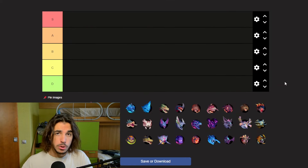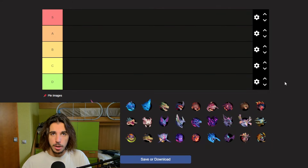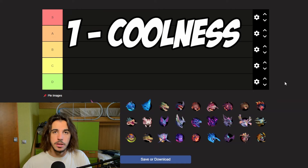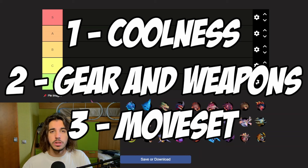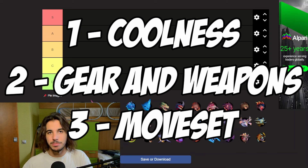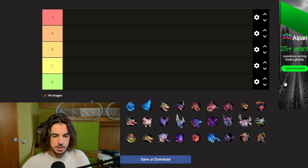Here we are in the tier maker where I'll be ranking behemoths from worst to best. There are going to be five tiers: S, A, B, C, and D. I'm going to rank the behemoths on three criteria: first, how cool the behemoth looks; second, what their weapons and armor pieces are like; and third, how annoying the behemoths are — basically their movesets.